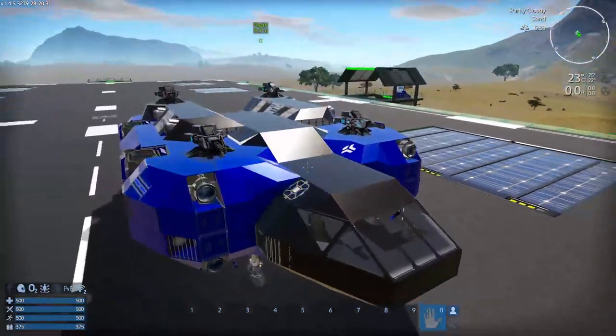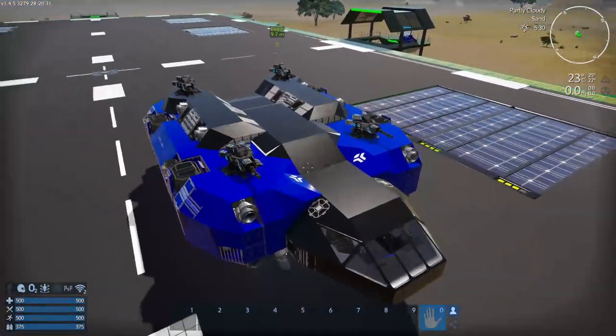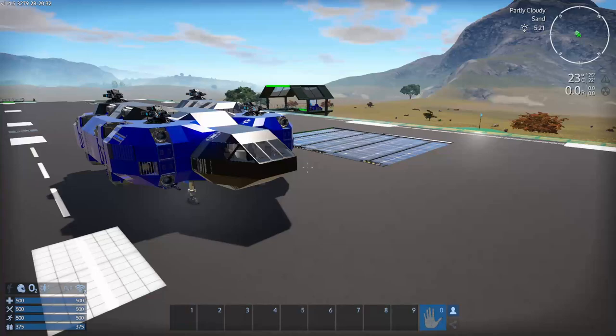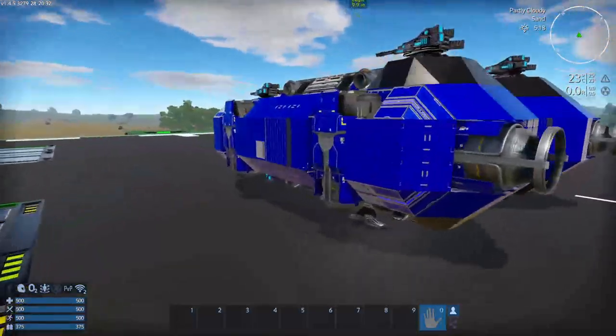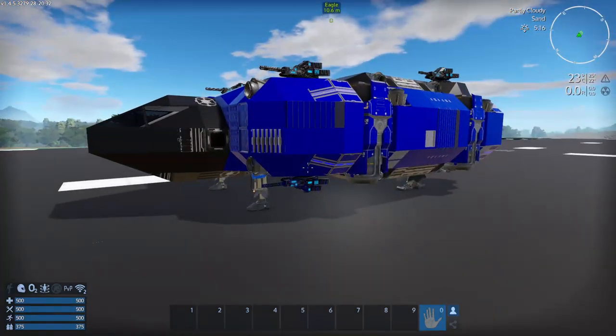For a mini base of sorts, with the decent cargo capacity, if I have the option to throw on a shield — say I already have my capital vessel — I could go to some world where I really don't want to fly the capital vessel. Just going to grab some zycosium or erestrum or gold, I pop into the SV and take a journey with that, not risking my entire capital vessel on a little venture.